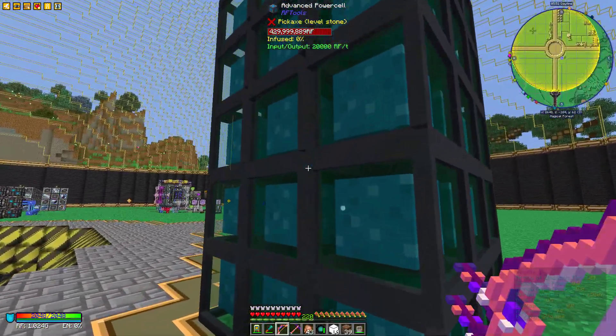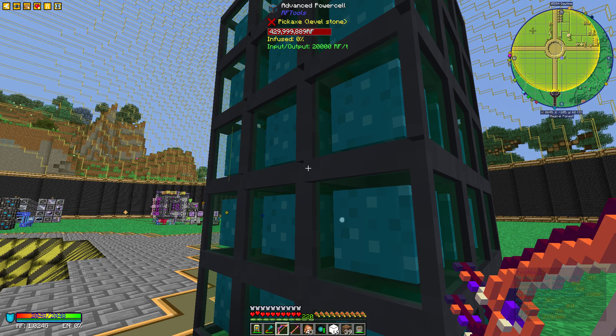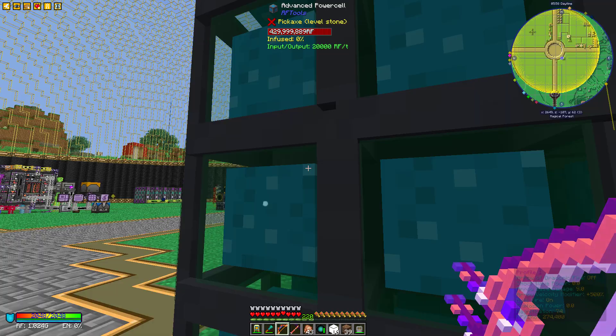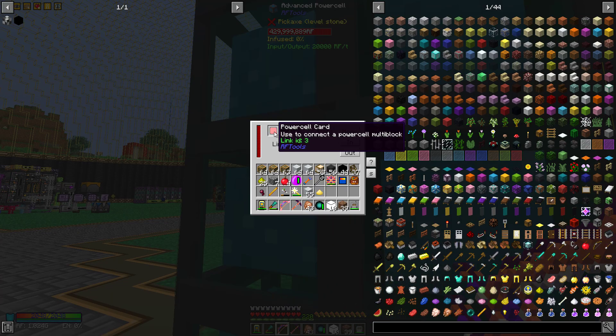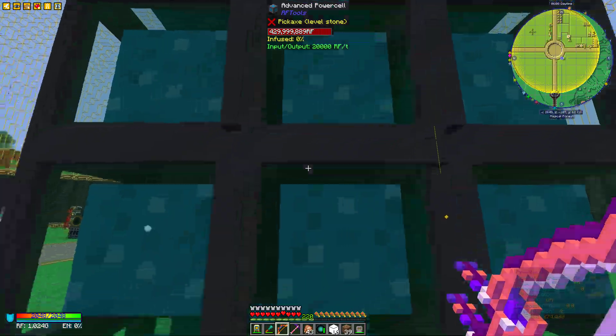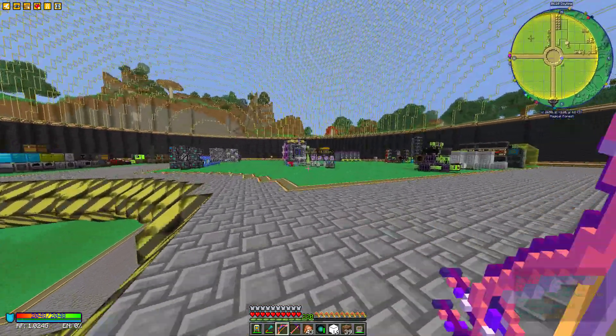He's got some Draconic power cells like I had in my base. The nice thing is you use a link ID, and if you link them all together it creates a combined storage bank, as you can see at the top there.